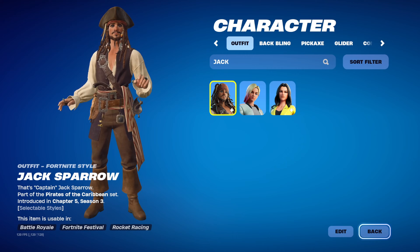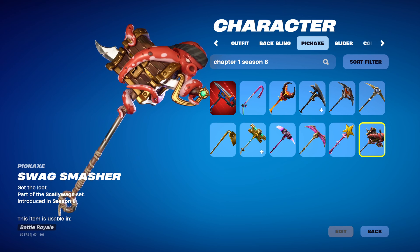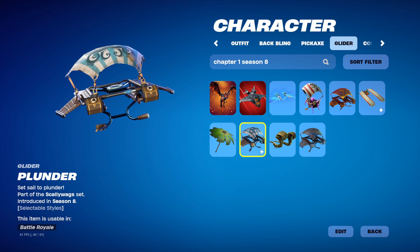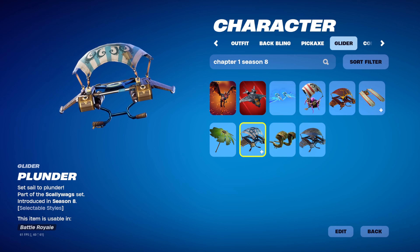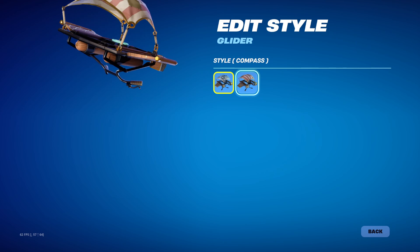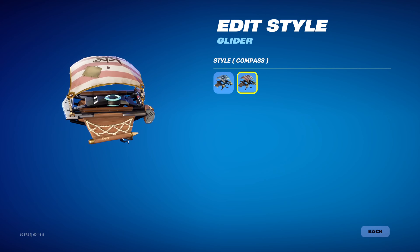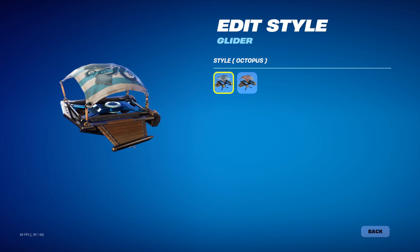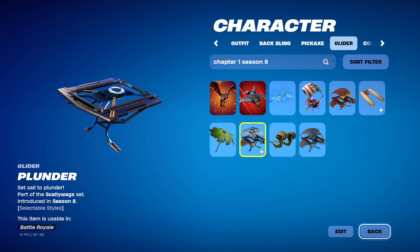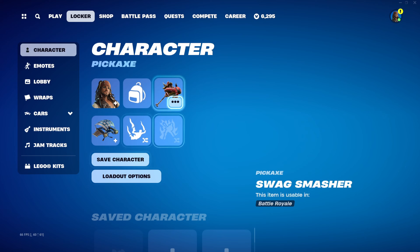There's another skin in the pass which you can't get right now — it's like a skeleton version of him. For the pickaxe I'm going to be rocking the Swag Smasher, and for my glider I'm going to be using the Plunder glider. It has multiple edit styles — the only glider with multiple edit styles — including a red one with a compass on top.